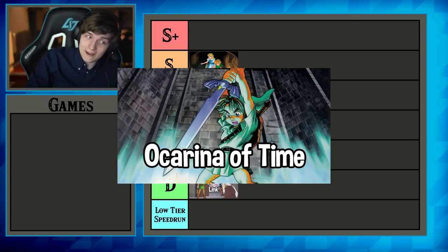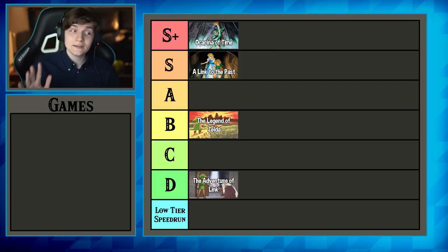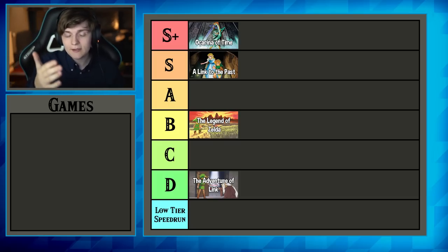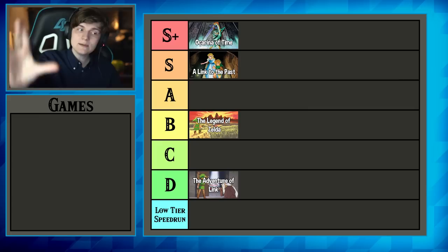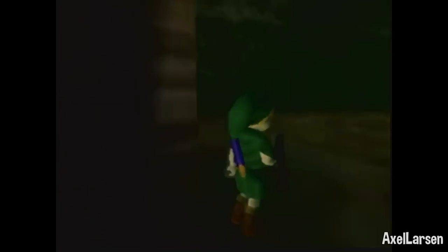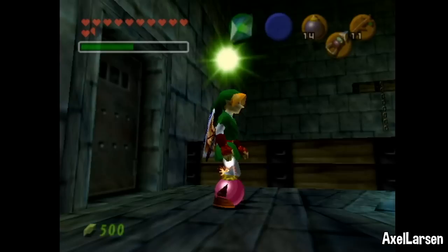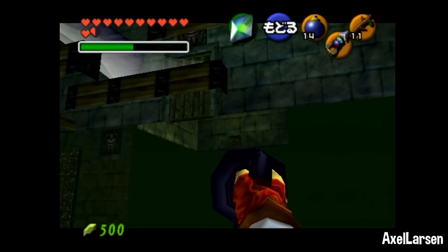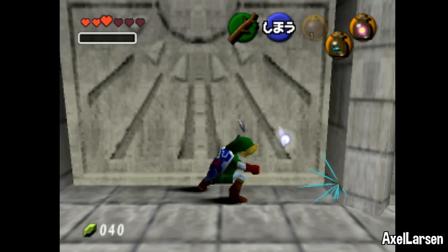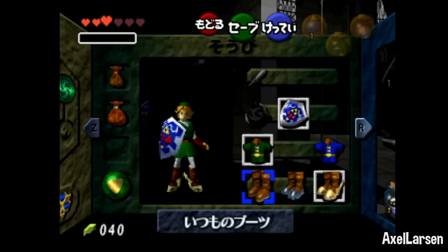Ocarina of Time I'm putting in S+ tier — this is a really high-tier speedrun. It has its glitchless categories, but when you think of Ocarina of Time, you think of glitches. This is hands down one of the most broken speedruns of all time, with iconic glitches like run warps, infinite sword glitches, and bomb hovering. The cool thing about Ocarina of Time is that it's so broken that for most glitches, there are two or three different setups you can use, meaning you're not stuck doing one incredibly difficult setup. You have a bit of freedom in execution. That easily puts it at S+ tier.